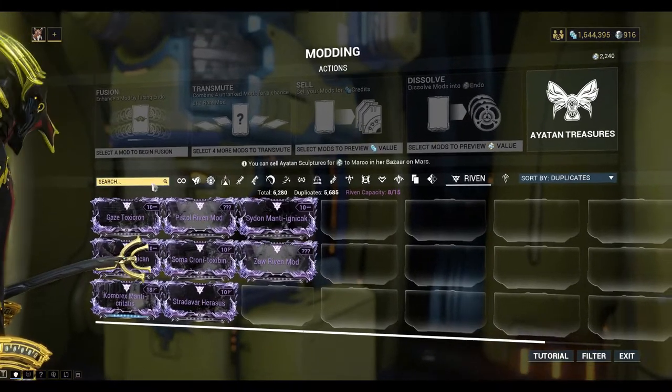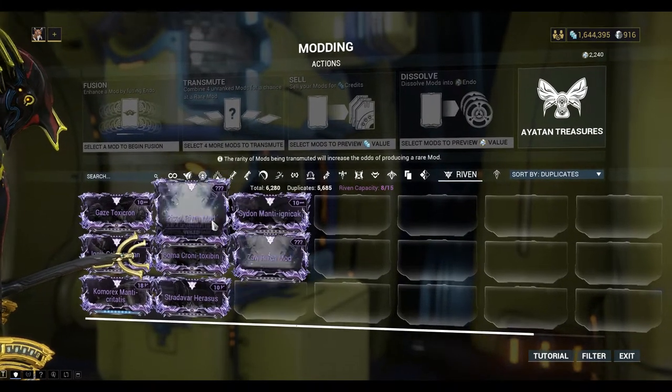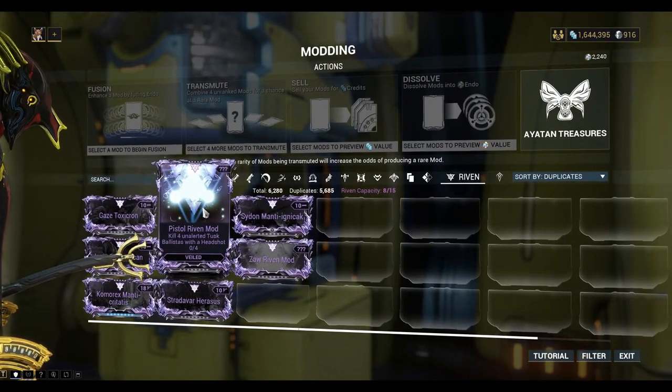I want to unveil the Pistol Riven Mod. The challenge is: kill four unalerted Tusk Ballistas with a headshot. Yeah, we'll do this one.